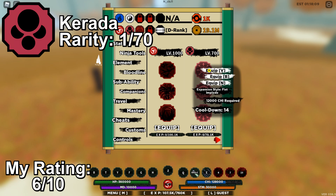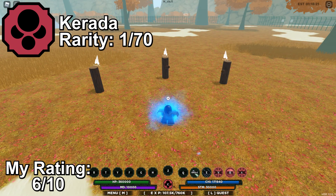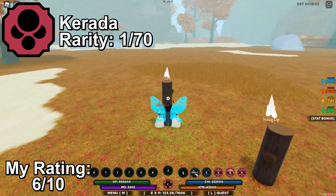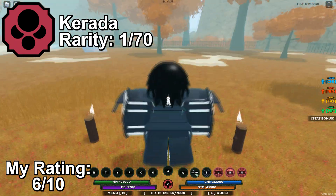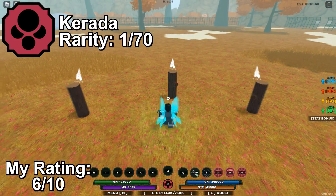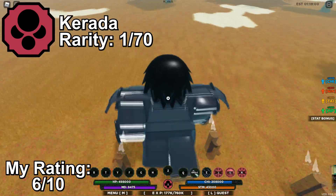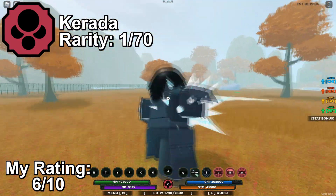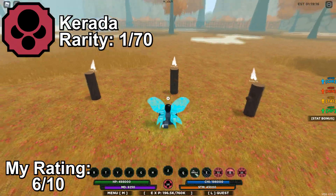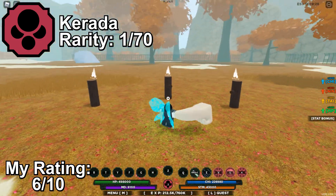Next up we got Karata — the bloodline which the Choji Akamichi clan had in the Naruto anime. Karata is a clan bloodline with a rarity of 1 in 70. Karata's moveset revolves around enlarging the user — increasing in size — to deal damage to a greater area, at the cost of expanding their hitbox and slowing them, making them an easier target. Although it is not as good as some other bloodlines, I find it really fun to use, and the butterfly mode looks really cool. There is also a mode in which you become a giant. Overall, a fun to use bloodline.